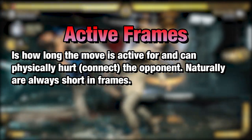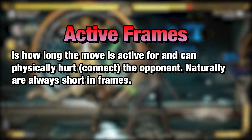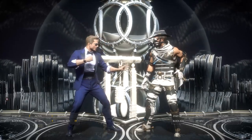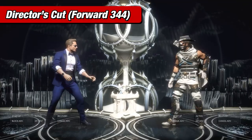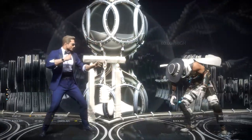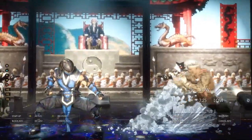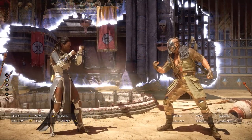Let us move on to active frames. Active frames is how long the move is active once you make contact with your opponent. This typically runs at a smaller frame count. This makes sense because your hits can't last forever — they have to eventually end so you can use your next attack. Notice here that my jab only lasts for 1 frame. Some moves tend to be longer in active frames, which also means multiple hits. Projectiles tend to have longer active frames since they travel across the screen and won't go away until they either hit the opponent or leave the stage. Knowing active frames is very important because it helps you identify which attacks are great for pressure and can lead to more opportunities to land hits.